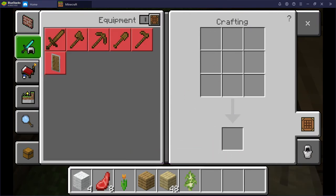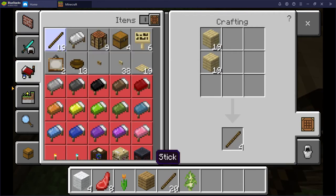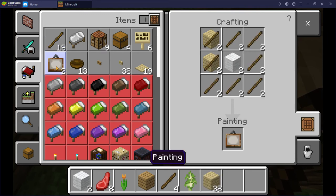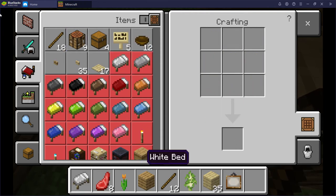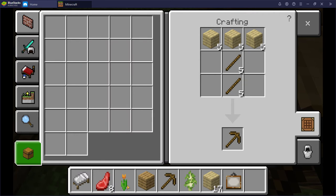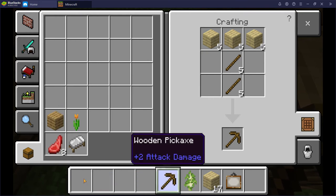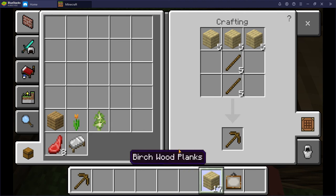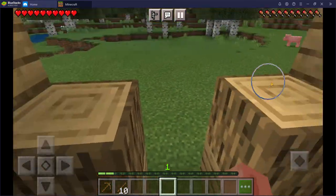Now we're going to need some sticks, and now we're going to need some paintings, and now we're going to get a bed, and now we're going to get a pickaxe. We're going to put all the junk we don't need right now in here.